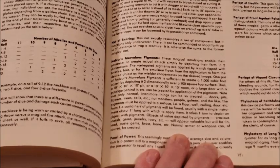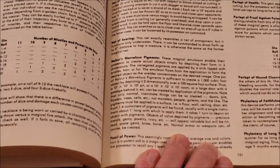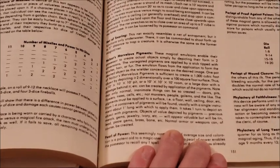It takes one turn to depict objects with pigments. Objects of value depicted by pigments — precious metals, jewels, gems, jewelry, ivory, etc. — will appear valuable, but will be tin, lead, paste gems, brass, bone, etc. Normal armor or weapons can, of course, be created. So there's your magic item.